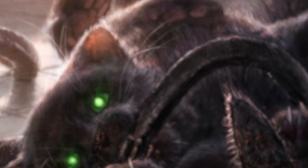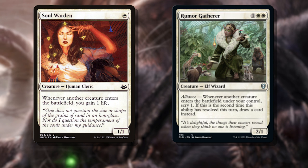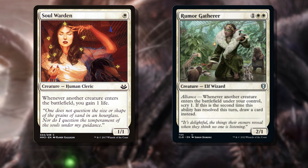The last category of permanent is permanents that care about other permanents entering the battlefield. Soul Warden and Rumor Gatherer are perfect examples here, caring when our creatures enter the battlefield to either gain us a ton of life or to help card quality and quantity. These two are going to be bread and butter creatures to have stick onto the battlefield, and your opponents will be struggling if they can't deal with these threats quickly.